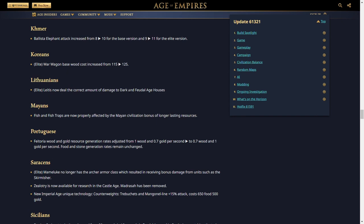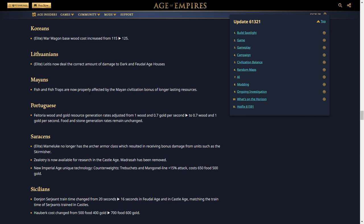Lithuanians' Leitis now deal the correct amount of damage to dark and feudal age houses — a bug fix that wasn't widely known. Mayans' fish and fish traps are now properly affected by the Mayan civilization bonus of longer-lasting resources, buffing their water play. The Portuguese Feitoria wood and gold generation rates are adjusted from 1 wood and 0.7 gold per second to 0.7 wood and 1 gold per second, with food and stone unchanged. This nerfs them on maps like Islands where wood is limited.